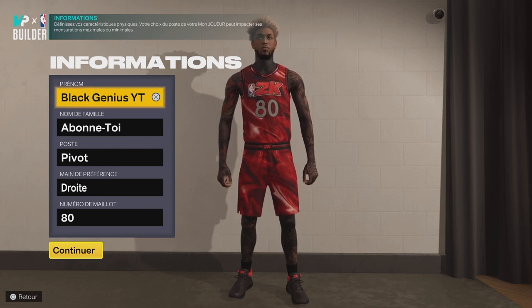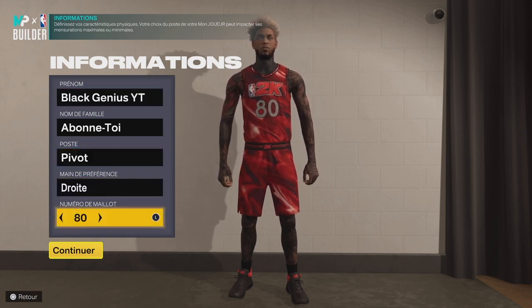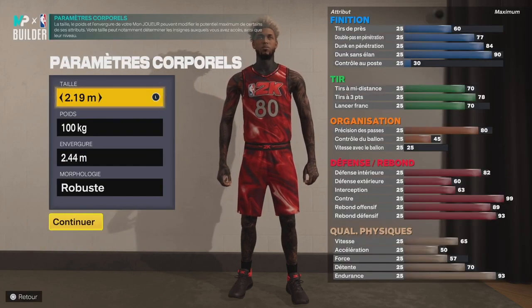Donc si vous vous reconnaissez dans mon style de jeu, je vais vous expliquer chaque détail que j'ai mis pour avoir le type de pivot que je voulais. Restez jusqu'au bout de la vidéo pour avoir toutes les billes et faire de super actions, notamment défensivement grâce au badge Pilier All of Fame. On va commencer avec la création du joueur au poste de pivot, main droite ou gauche comme vous voulez, numéro de maillot peu importe, on part sur une taille de 2m19.